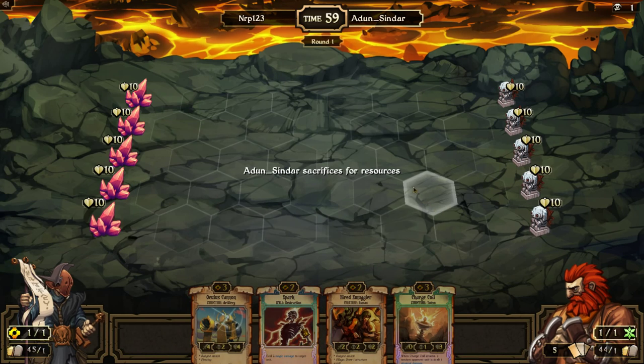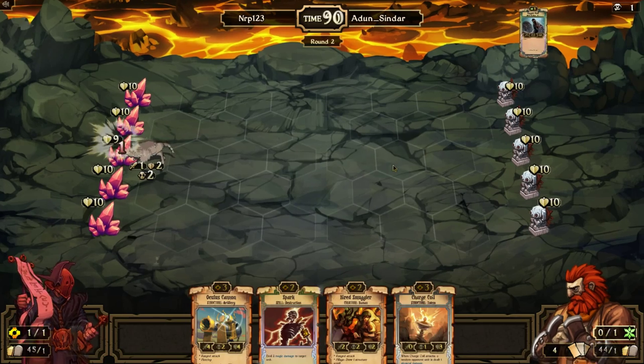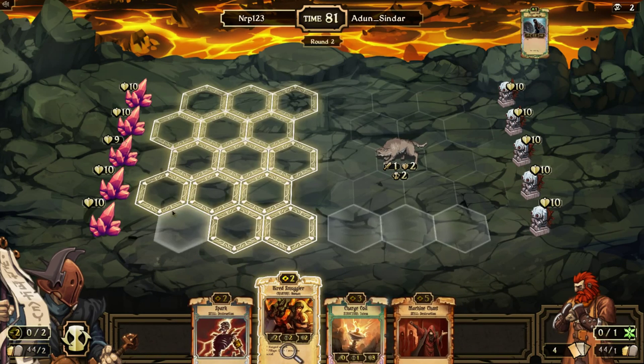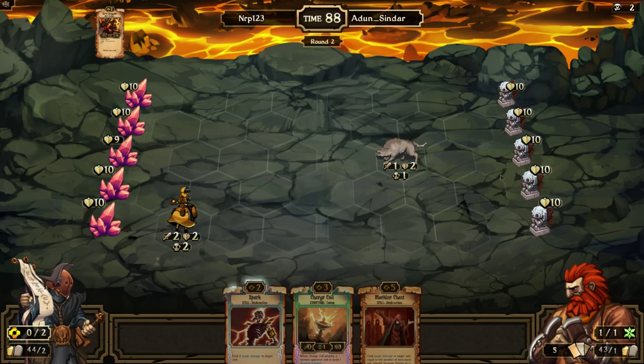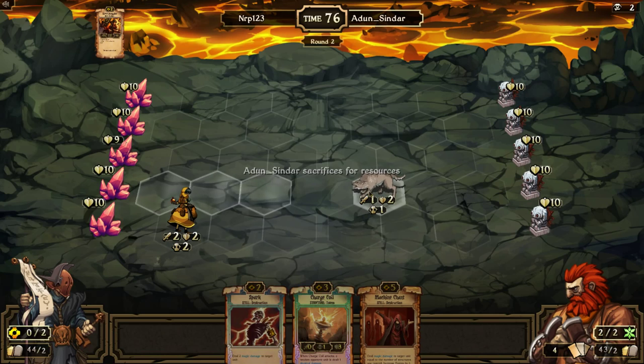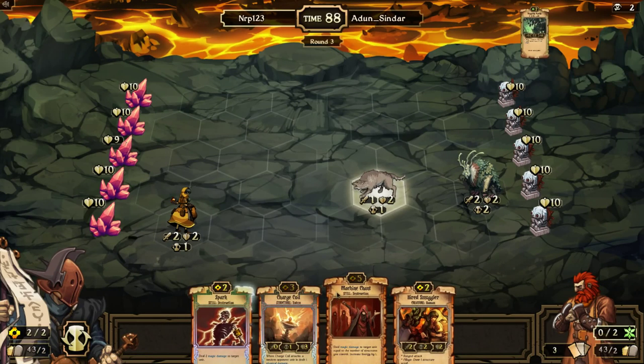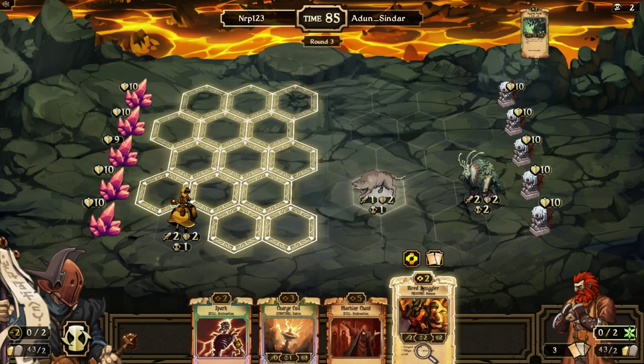I wanted to see both — chose our two so if he plays something like a Vetter I could take it out. But if he doesn't, I could just play a Hired Smuggler. He plays a Ragged Wolf. I don't know — do I want to spark the machine? I'm gonna get rid of the Oculus Cannon and just play the Hired Smuggler. I'm not too worried about that Ragged Wolf. I'm going to play Charge Coil.